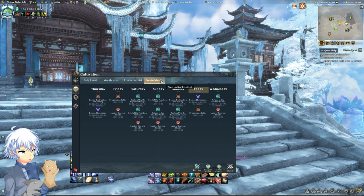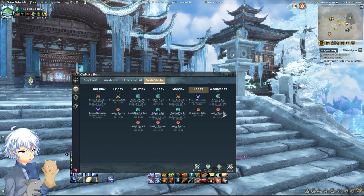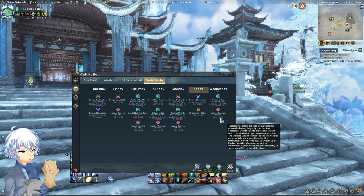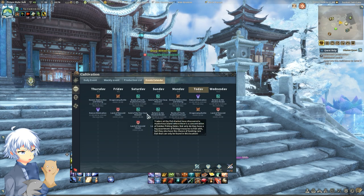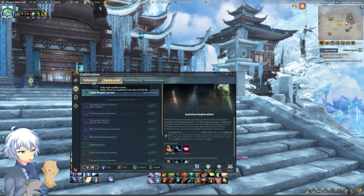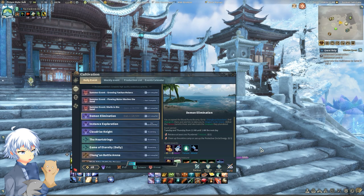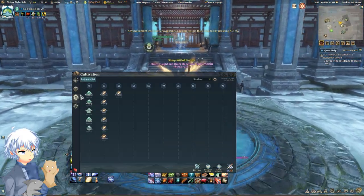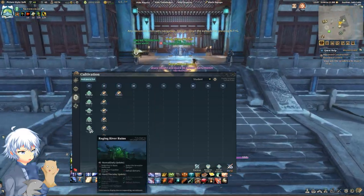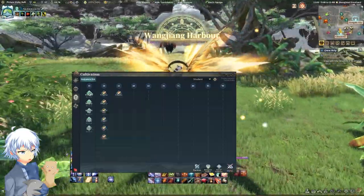Always look at your events calendar because this will tell you what you need to know for the week, such as when a specific battleground is going to be taking place or when a leisure event is starting. A great example is Demon Elimination. Just click on Start Autopilot and it will take you there. Another cool thing about your cultivation is that you can see all of the dungeons you've done, what you require, etc. If you have a checkmark on the dungeon itself, it means you've cleared it fully. If not, you can hover over it and it will tell you what you need to clear.